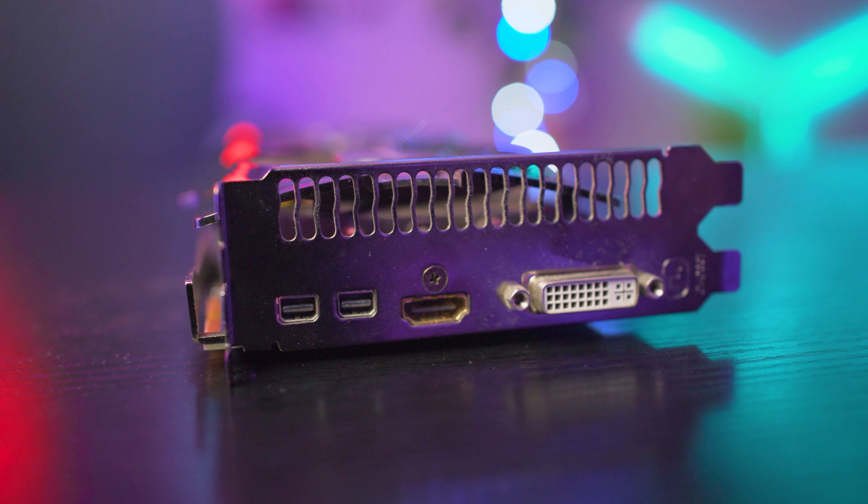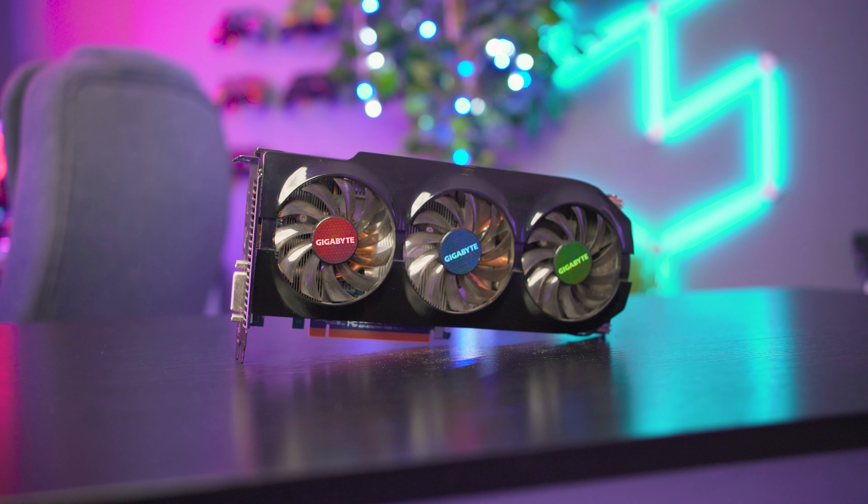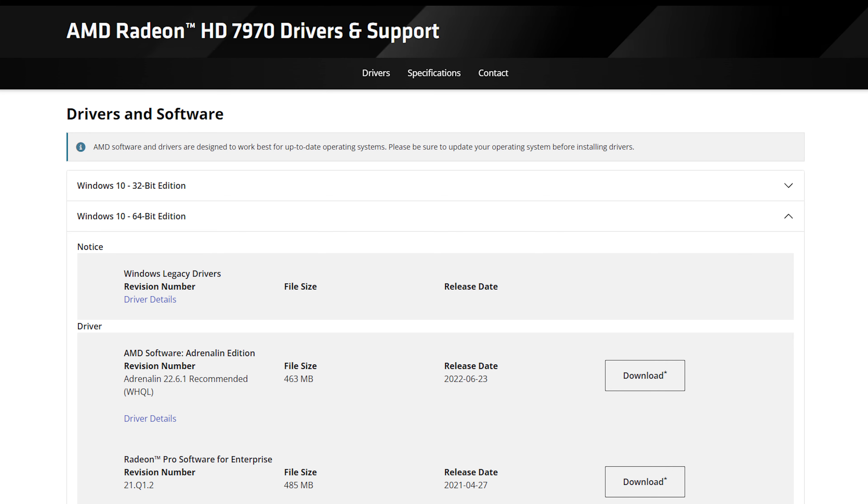For display, I used the HDMI 1.4a port, though the card does come with a DVI port and two mini DisplayPort 1.2s, so there's a bit of choice depending on what's available to you. The driver I downloaded was from the AMD website — the Adrenaline 22.6.1 driver, which was a recommended driver for Windows 10 64-bit. There was a notice about legacy drivers, but this was the latest AMD offered anyway. I also checked out Relive and the unofficial Nimes Radeon drivers, though I couldn't find anything confirming they were compatible with something as old as the HD 7970, so I stuck to the official AMD driver.